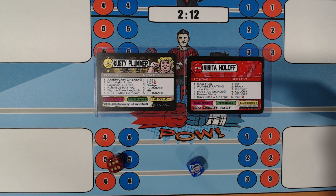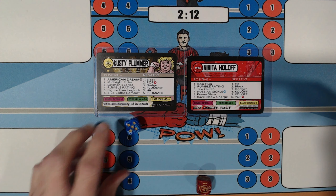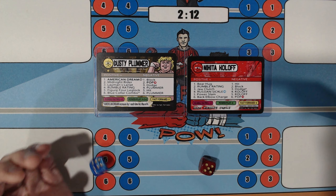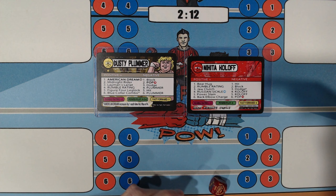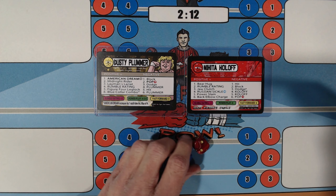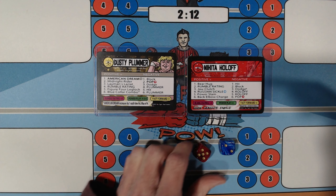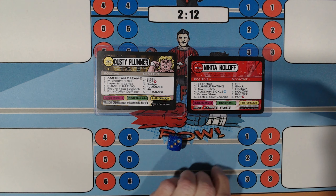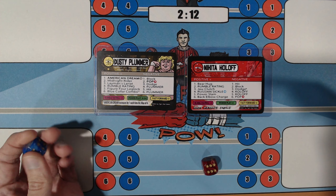1 — Bear Hug; 6 — Dusty Plummer goes on offense. 1 — American Dream; Nikita Koloff's got to avoid a 1 and a 2; he gets a 5, so he's safe. 1 — American Dream again; 1 and a 2 — he gets a 3. 5 — Figure 4 Leg Lock; 6 Pop — Nikita's got to avoid a 1; he gets a 6. 1 — American Dream; Nikita's got to avoid a 1 and a 2; he gets a 5. 2 — Midnight Rider; Nikita Koloff's going on offense. 2 — Rumble Rating; they're both plus 3s. Dusty Plummer goes on offense. 2 — Midnight Rider; Nikita Koloff goes on offense. 3 — Jog Clutch; 4 — Dusty Plummer's taking over. 6 — Blue Collar Combo — that's going to turn the American Dream into a 3.